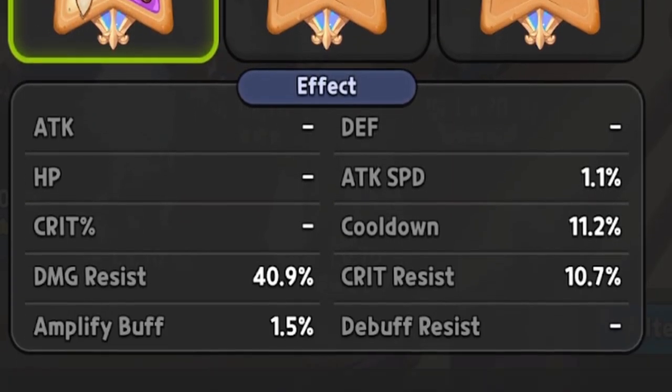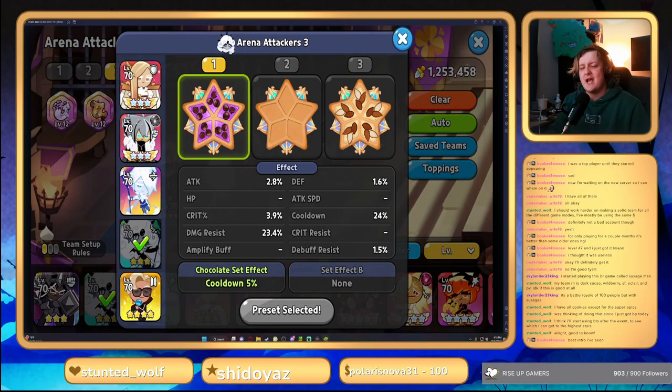On Sherbet Cookie, we're gonna be running four Almonds and one Swift Chocolate with a focus on damage resist and cooldown. The reason I'm not using full Swift Chocolates is because he's really squishy. I also didn't have enough Swift Chocolates to spare, and he does die really easily without the Almonds.